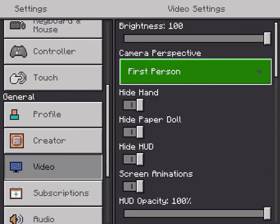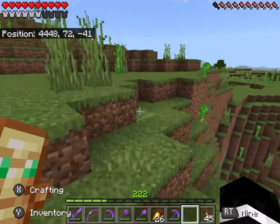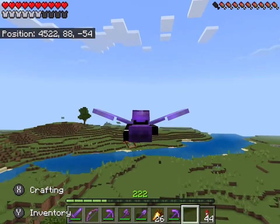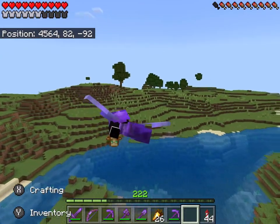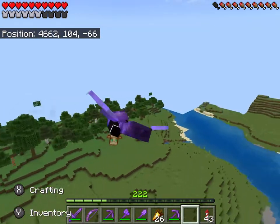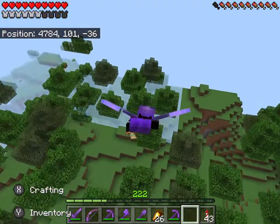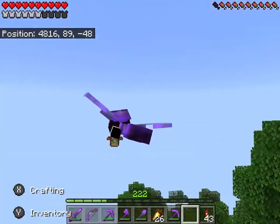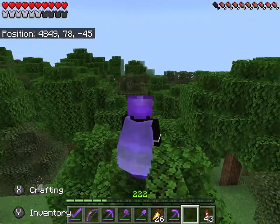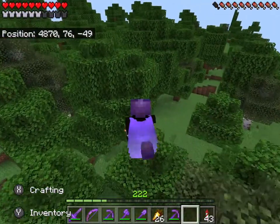I haven't really been too used to feather falling lately, because before I used to just jump off massive cliffs and know I'd be fine because I had feather falling. But now it's like being on a new Minecraft world and starting all over again - it sort of messed up my instincts. It was a bit weird at first, jumping off cliffs thinking I had feather falling and always killing myself.